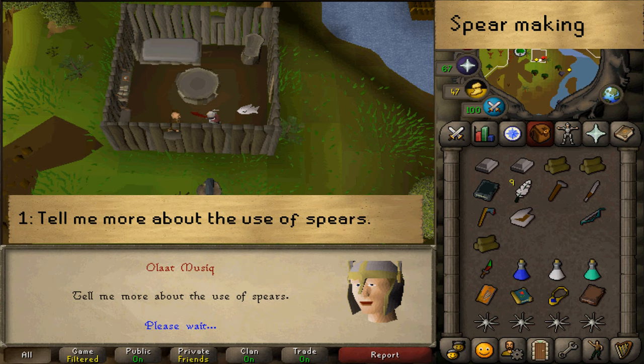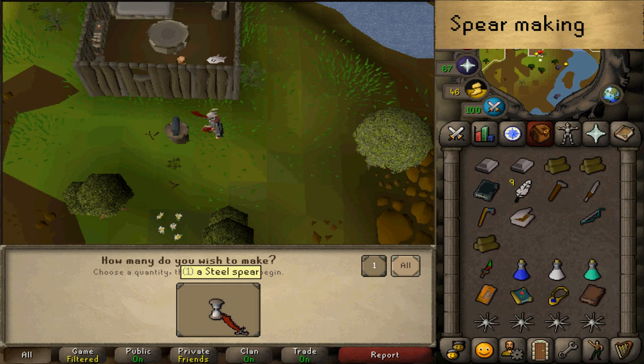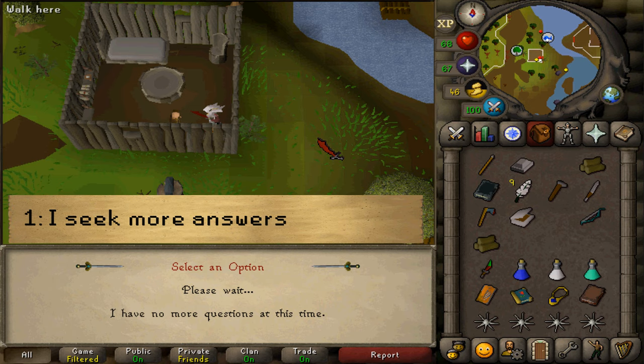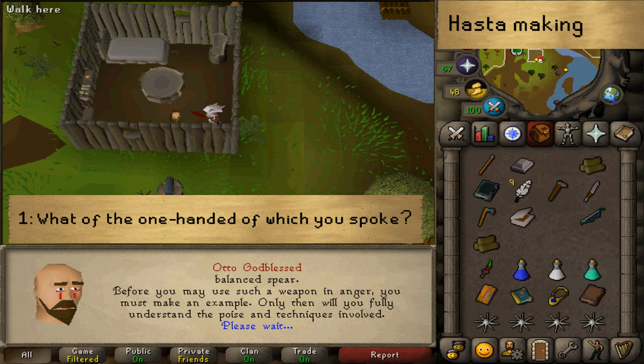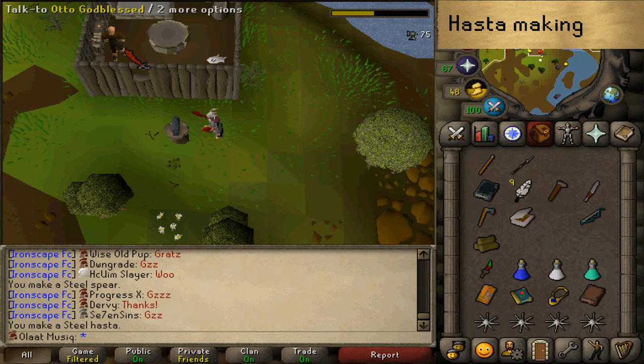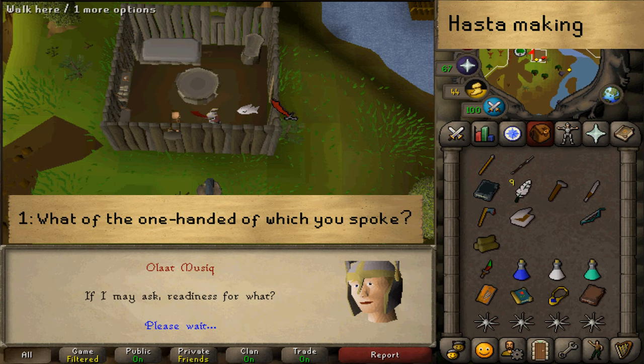Let's select Option 1 twice to talk about spears. After the conversation is over, let's go south and use his anvil — be sure to click on the one in the corner — and make one spear. Next, click to continue, talk to Otto Godblessed and select Option 1, 1, 1. Then go back to his anvil and you'll see a second option to make a hasta. Make one, then return to Otto Godblessed and select Option 1 once more to finish technique 6 out of 7.